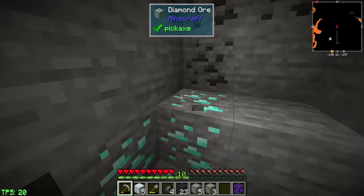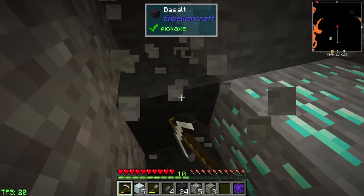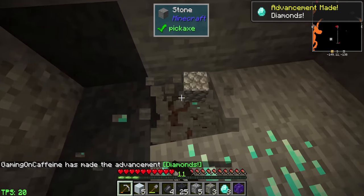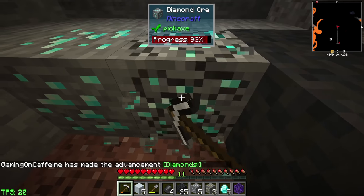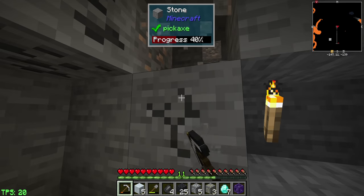We have diamonds, chat. Quite a few of them as well - very nice. I want to do a quick check to see if there's any lava about. Thankfully there is not. Seven diamonds right out of the gate - very happy about that.